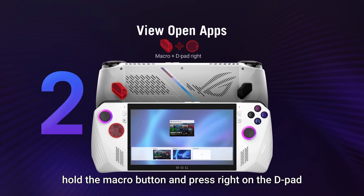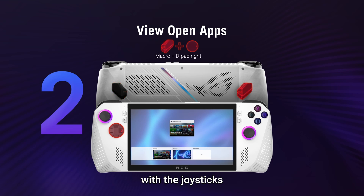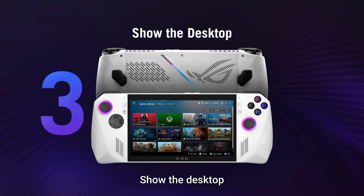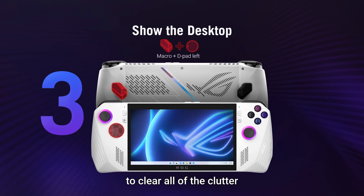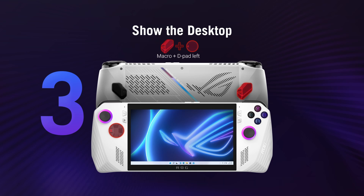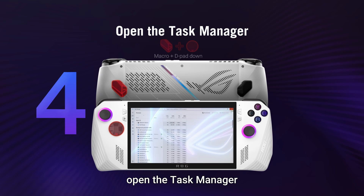To see all your open apps at once, hold the macro button and press right on the d-pad. From there you can navigate to your desired program with the joysticks or simply touch the screen to make your selection. To show the desktop, hold the macro button and press left on the d-pad to clear all the clutter, leaving just the desktop and the taskbar visible.